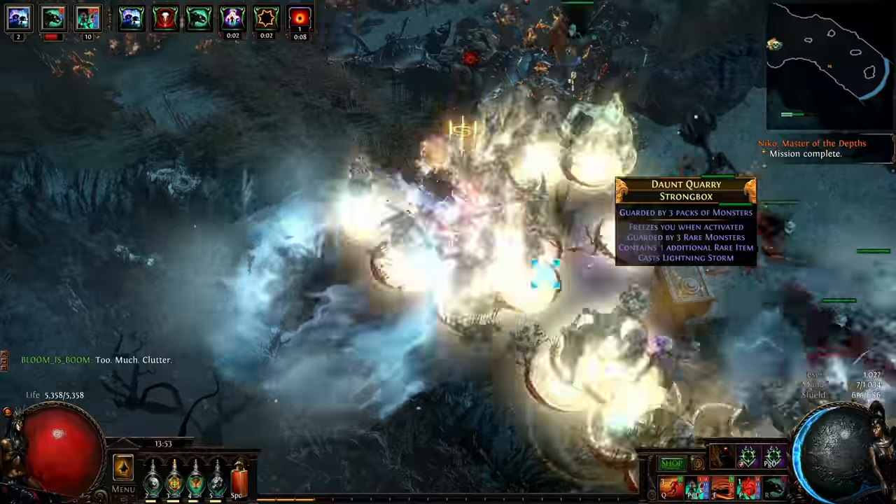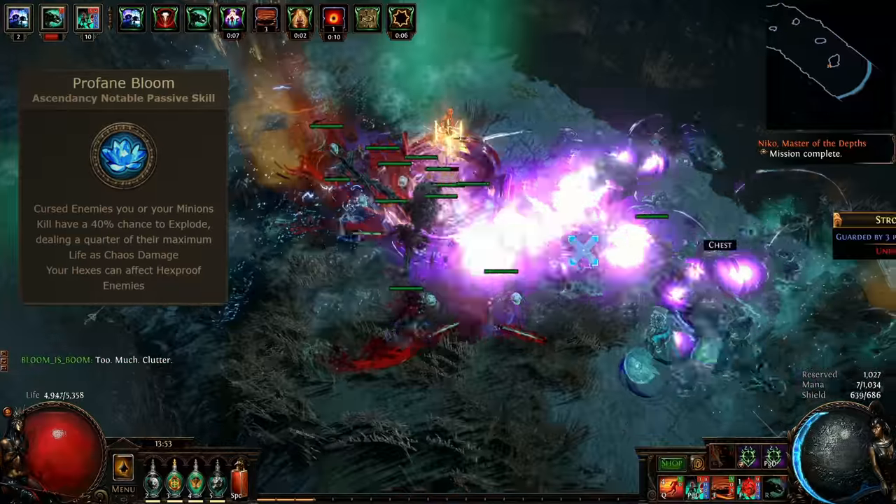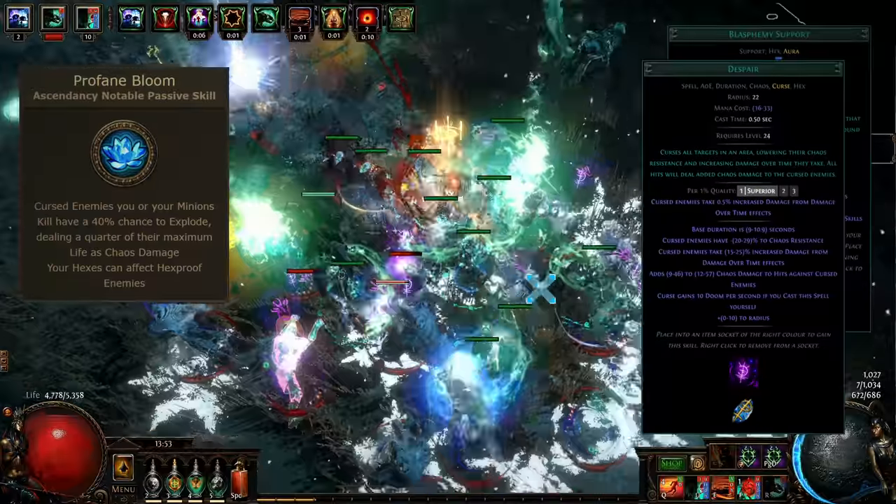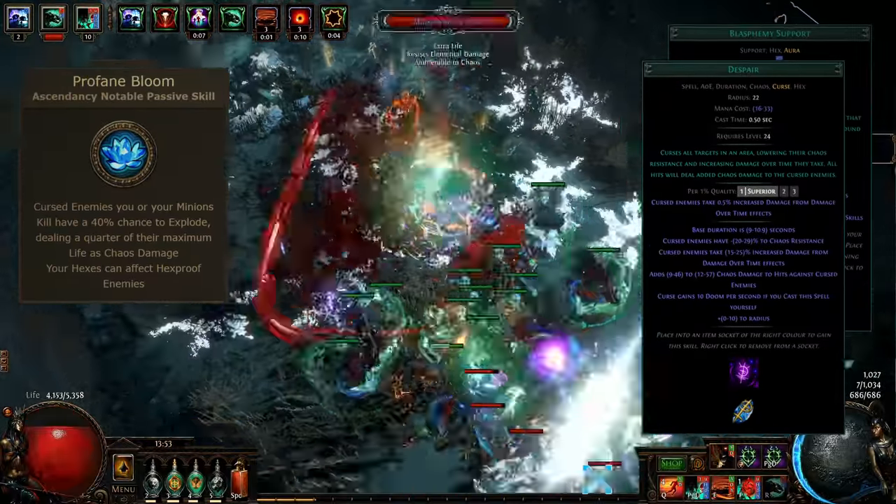Single target is combined with insane map clear from automated Profane Bloom Ascendancy. With Blasphemy Despair, the build gets purple chaos explosions from Profane Bloom Ascendancy and can do really buffed Ultimatum encounters.